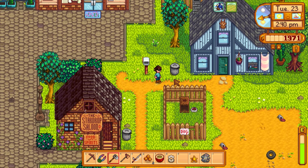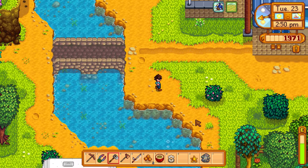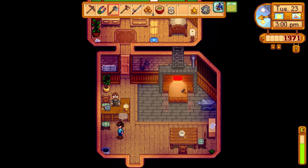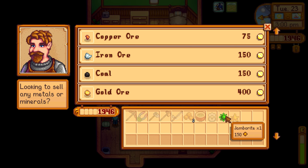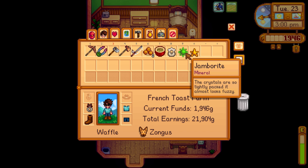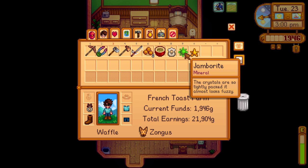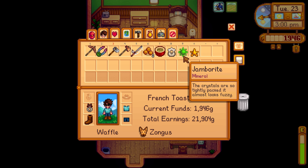Last episode we had pretty good luck and even found a refined crystal in the trash, which was crazy. Heading to the blacksmith first since he closes before the museum. We crack open the omni geode — we get an unjamberite, but we already have one of those. It's worth 150 gold. I'm debating whether to sell it or check if the community center wants it — it doesn't, so maybe I'll gift it to Caroline with the green hair.